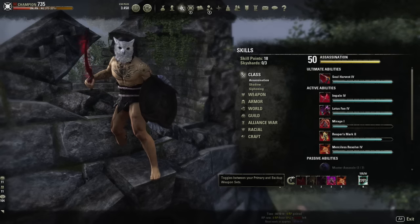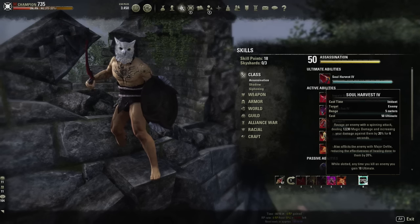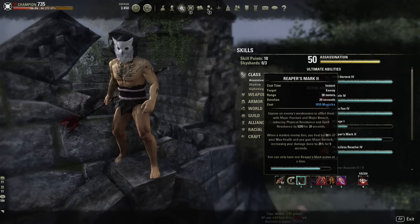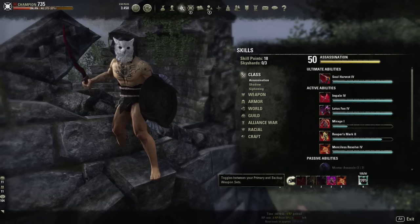You might be wondering where the spell damage is — we're running Rattlecage on this build. The reason this build has a lot of damage output even without extremely high spell damage or max Magicka is the synergy: Merciless Resolve gives Minor Berserk at 8% bonus damage, Soul Harvest gives 20% additional damage as its own independent buff, and Reaper's Mark gives Major Berserk at 25% bonus damage on kill. When all three are stacked, your damage goes through the roof — you hit extremely hard even with lower spell damage and max Magicka.